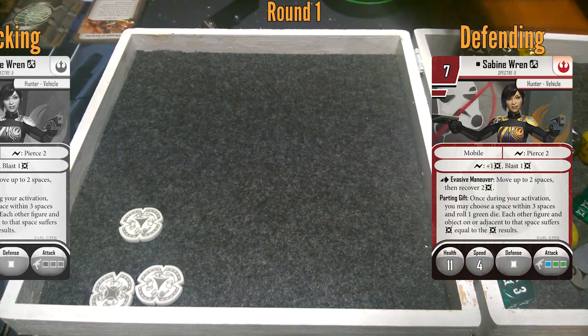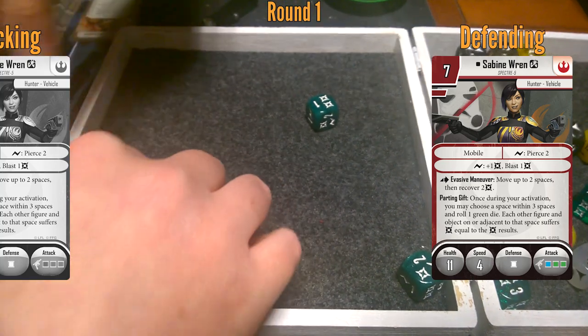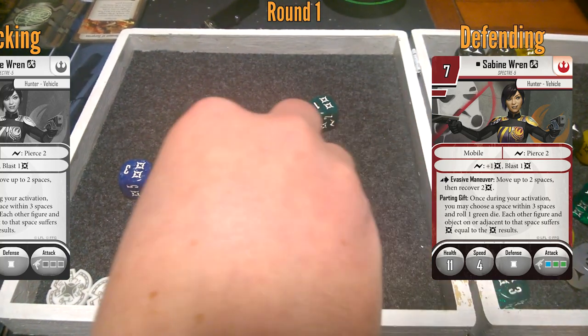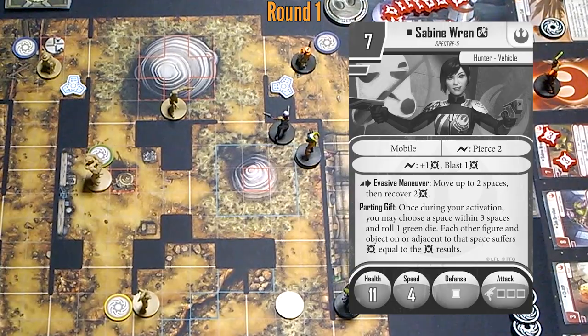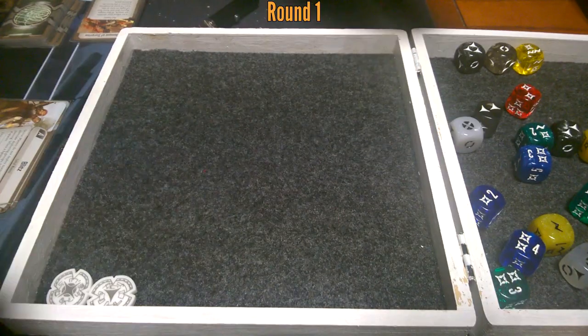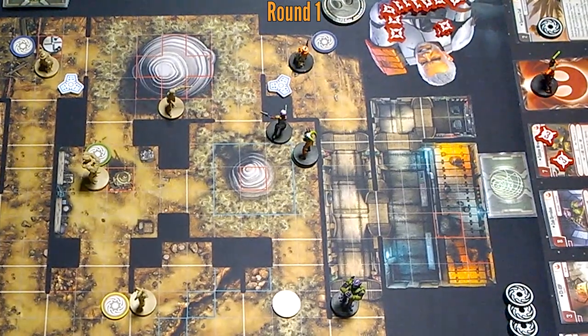I was putting that in there at least. So I roll blue, green, green. You cancel on one because those two wash. One, two, three, four, and this — four and a surge. If I pierce two, I'll get two more damage out of her. Or you can add one more to her and one to Hera. Let's do six to Sabine. And then I'll part in gift right there into the space where Sabine is — just to hit Sabine. And that's Sabine.